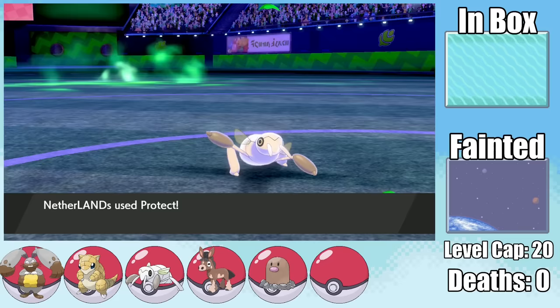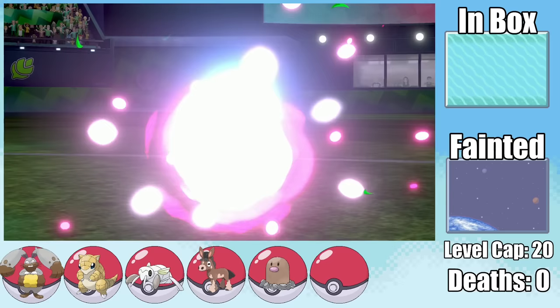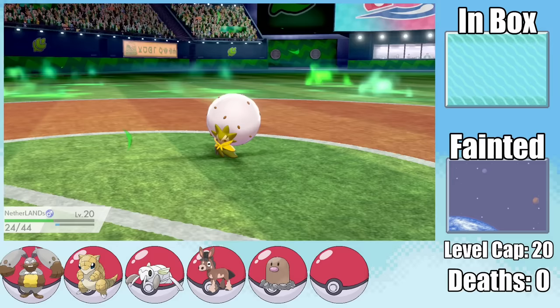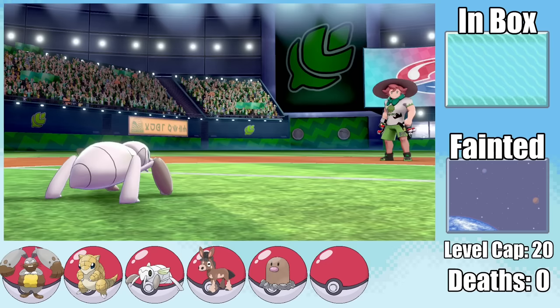To waste the final Dynamax turn, I send in the Netherlands to go for Protect, as Eldegoss goes for Max Strike, lowering our speed — but we were already slower anyway. Eldegoss's Dynamax turns finally expire, and for whatever reason it goes for Leafage instead of Magical Leaf, giving me a chance to go for Leech Life and get most of my HP back. Being prepared to lose two Pokemon in this fight, all things considered, I think it went pretty well.